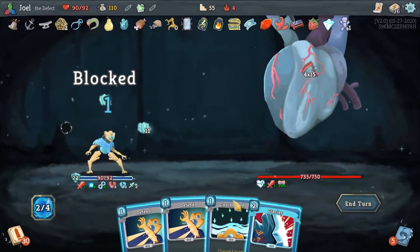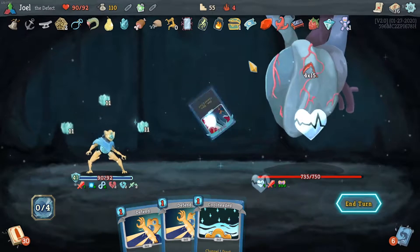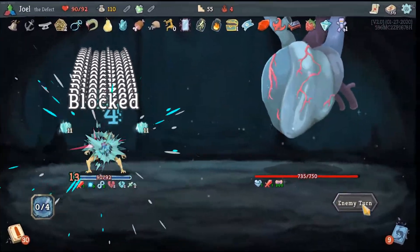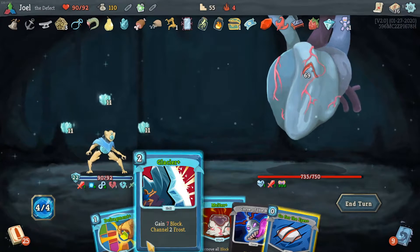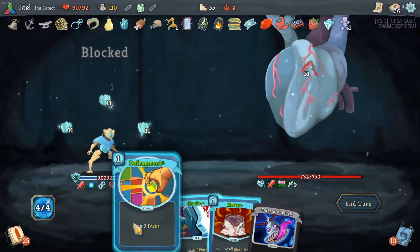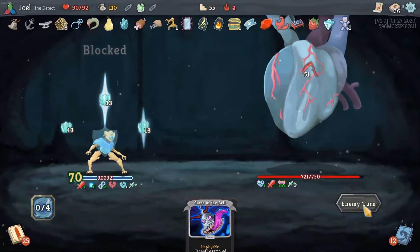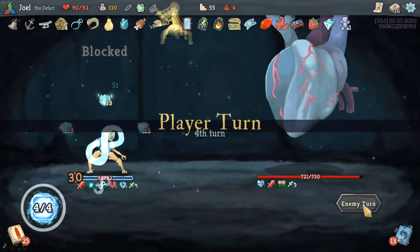Glacier — that's what we want to do. Now we have 41 block, and then another 33 on top. He won't do any damage to us. The Heart — he or she — let's just keep buffing. We give him some weak and then another defrag. Glacier again, keep boosting up here a bit. Yeah, let's start attacking him. I will keep on saying him, probably.